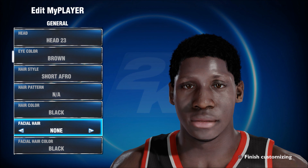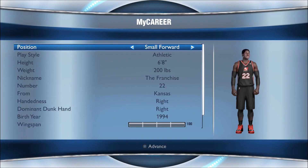When creating Andrew Wiggins in next-gen, you can only select from a number of preset heads. I picked head number 23 — this is the closest one to what Andrew Wiggins looks like. You can't customize it yourself, so this is what we had to go with. His position is small forward.